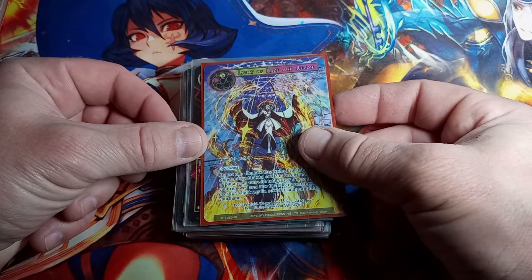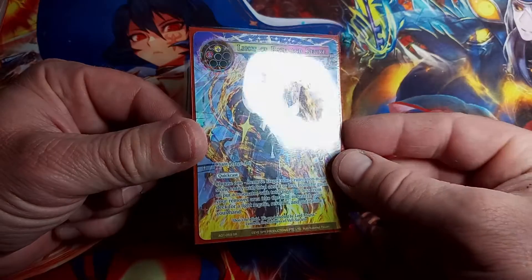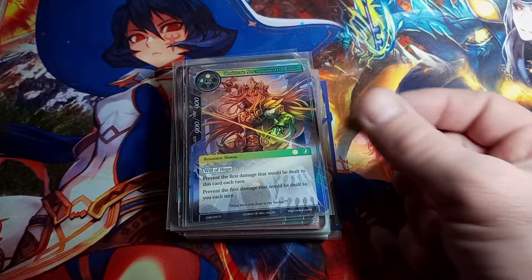Light of Rays and Revive, Alice Origin One, super rare, full art straight hollow — not a bad looking card. Valsevaria — we've seen you once, twice, three times, now four.